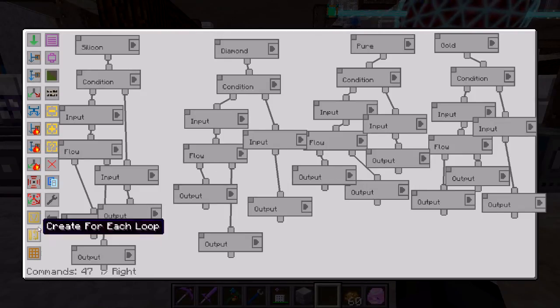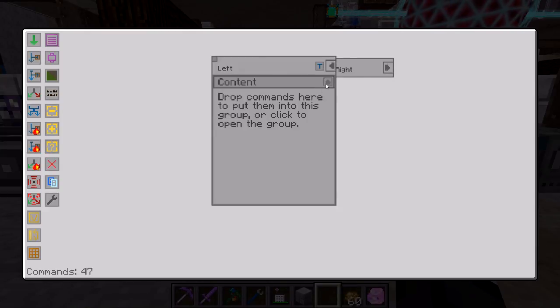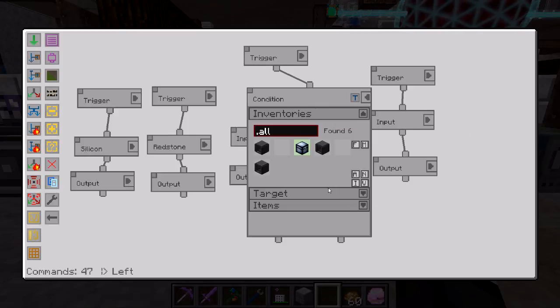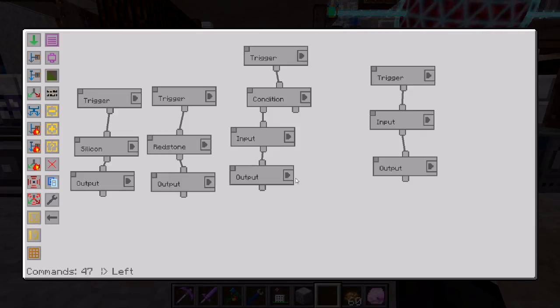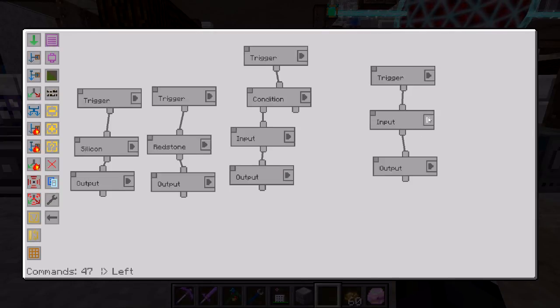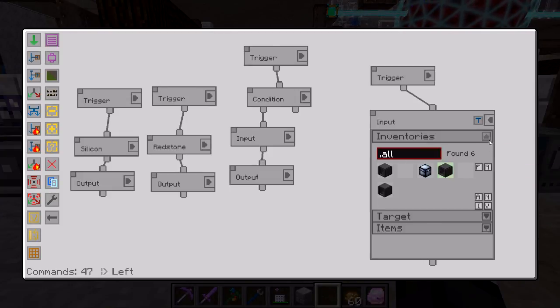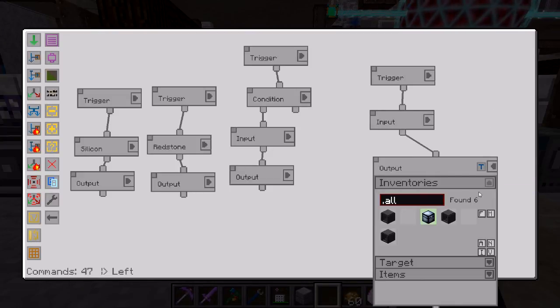Once we actually have the chips made — the processors, the circuits — we go down the left line, and this is just super basic coding. Silicon goes into the bottom slot, redstone goes into the middle slot, and this checks the condition for whether any of the printed logic circuits are there. Go down the true line, which grabs them from the strong box and sticks them in the inscriber to get made. Then I just have a super simple trigger to clear out any completed processors and throw them back into the strong box.